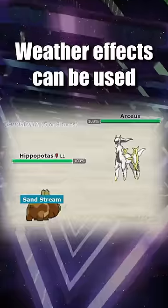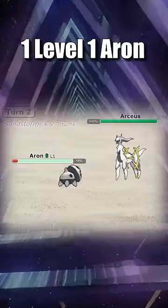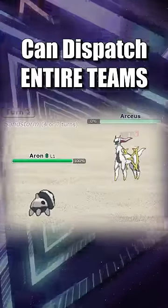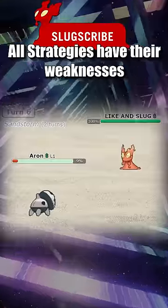Additionally, weather effects can be used to take out an enemy Pokemon at the end of a turn. If Sand is active, one level 1 Aron can dispatch entire teams of competitive level 100 Pokemon. Of course, all strategies have their weaknesses.